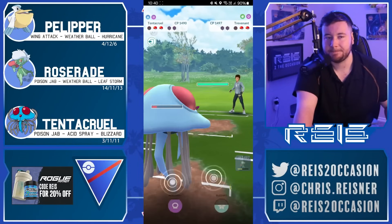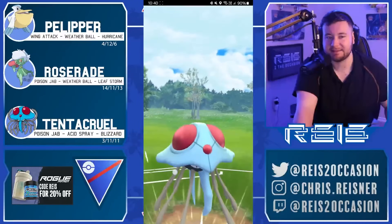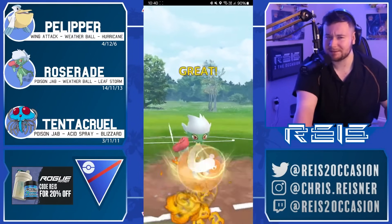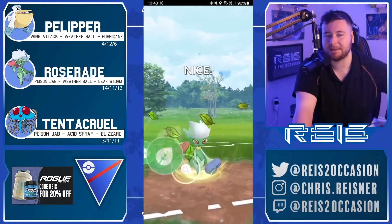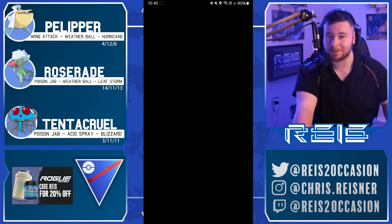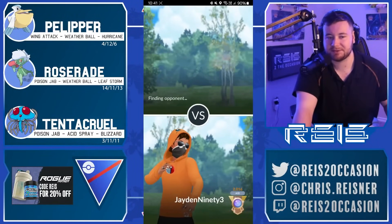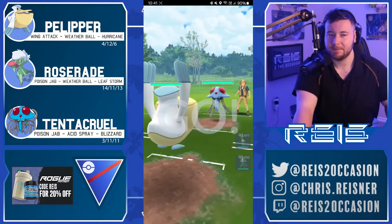Also, I forgot he's running Blizzard! Gets the Acid Spray off, just needs to make sure they don't catch the Weather Ball, and is being very patient. Eventually willing to throw it because Empoleon is still kind of healthy. Not healthy enough to survive a Leaf Storm from the Roserade though — and that is a GG. Roserade putting on an absolute clinic. I love the patience there from Jayden, understanding that the Razor Leaves were double resisted and not very threatening, so he had a lot of patience to build up energy before eventually throwing.